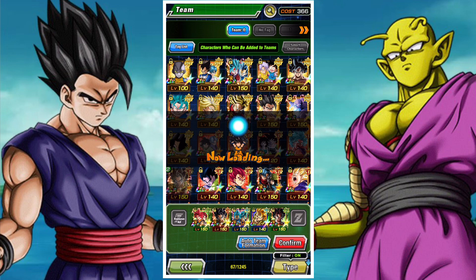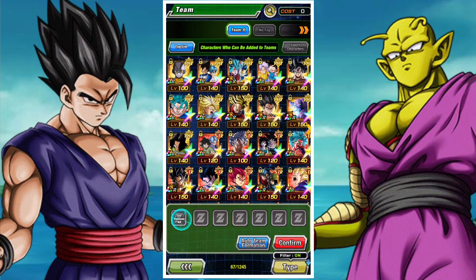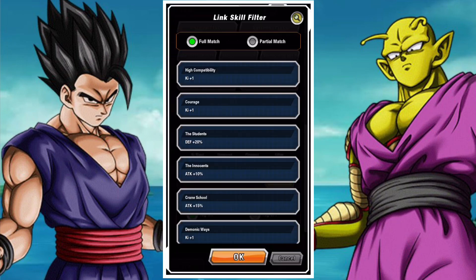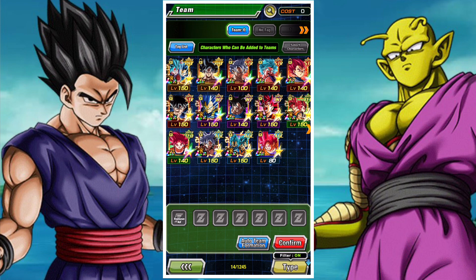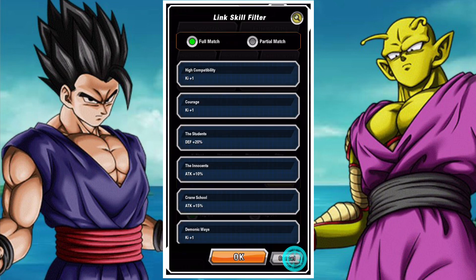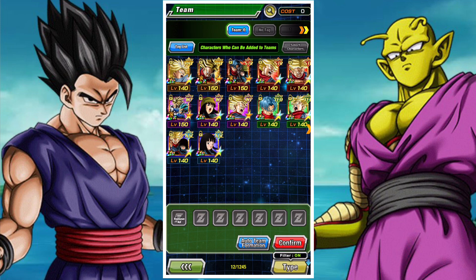How often will it get buffed? Probably pretty regularly. There are some big player name cards here, like Vegeta, Trunks from DBS, Piccolo from the Superheroes movie, and Gohan as well. We have a couple of strong superheroes representations. So when TOP or reps of Universe 7 gets an update, then your superheroes team should naturally get an update as well.